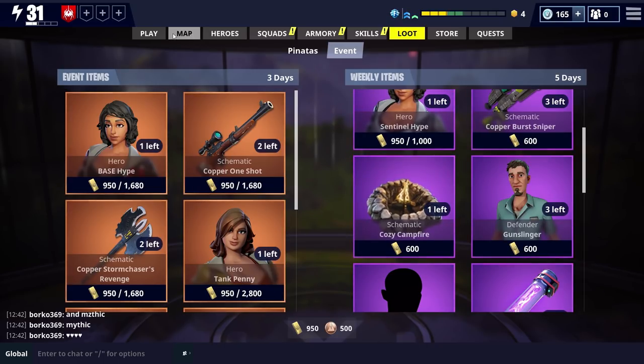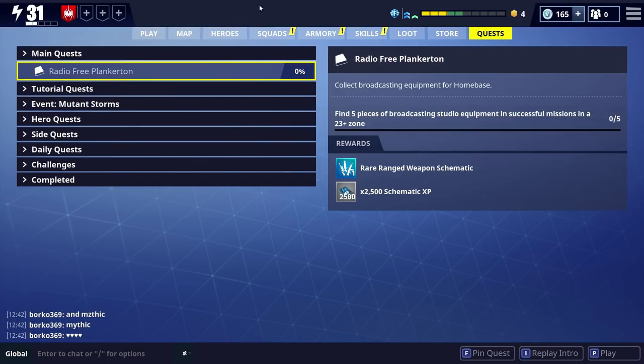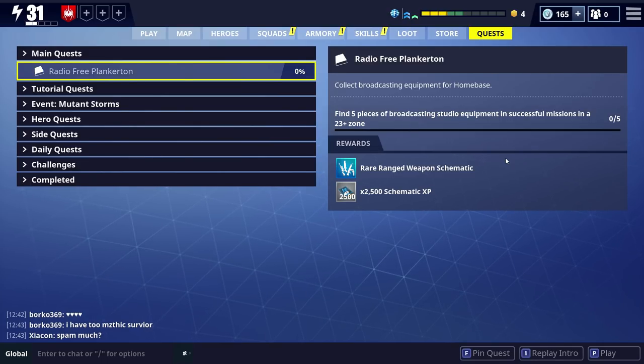So that's everything for that one. The quest was to do encampments at level 23 plus, and the new one we're going to do is Radio Free Plankerton — find five pieces of broadcasting studio equipment in a successful mission in a 23 plus zone. If you're enjoying these videos, make sure you leave a like down below, don't forget the competition, and if you're not a subscriber and part of the Latana Army already, make sure you subscribe and I'll catch you on the next video. Thanks for watching guys.